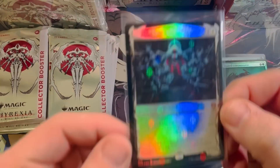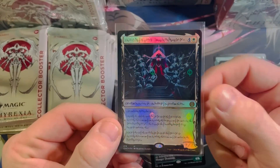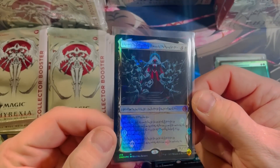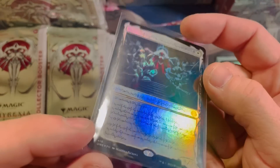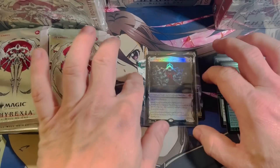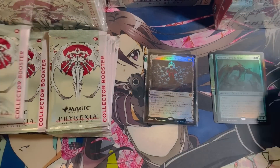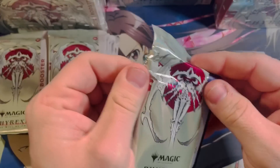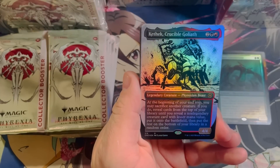I'm flabbergasted — that is just insane to me. Let's take another look at it, guys. It's in the sleeve now, let me adjust the lighting. Unfortunately it does have a roller line right down the middle, but what a beautiful card. Crazy stuff — that's one way to start a video, let's keep going.